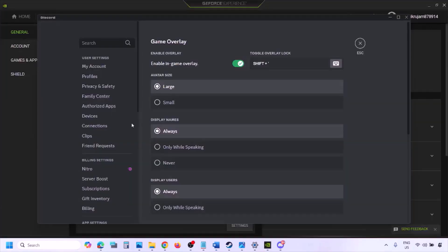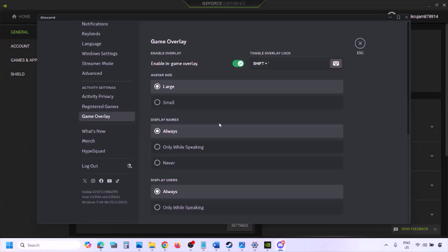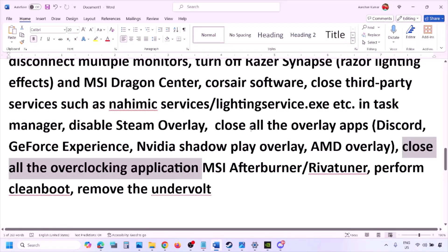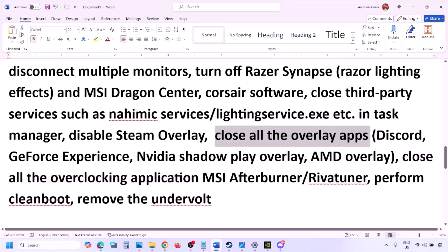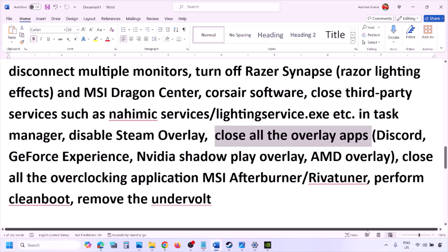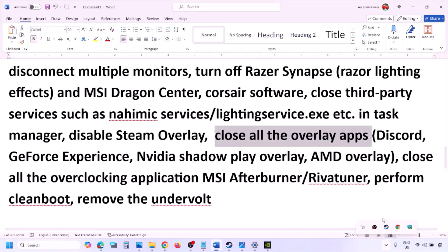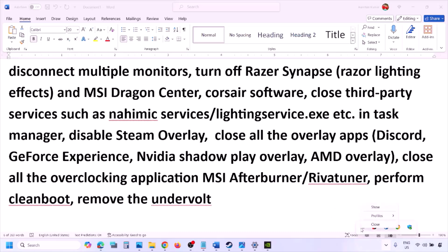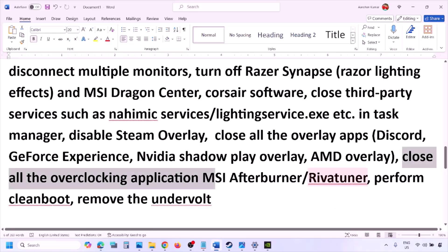Also disable overlays in other applications. In Discord, go to Settings, then Game Overlay, and turn off 'Enable In-Game Overlay.' In GeForce Experience, click the Settings icon and turn off In-Game Overlay. Close all overlay applications such as Discord and GeForce Experience, and close any other third-party applications running in the system tray. Also close overclocking applications like MSI Afterburner or RivaTuner.